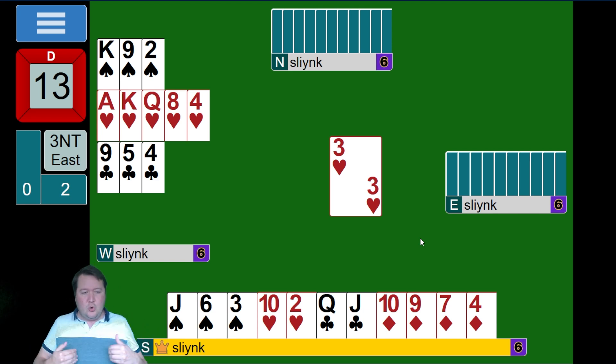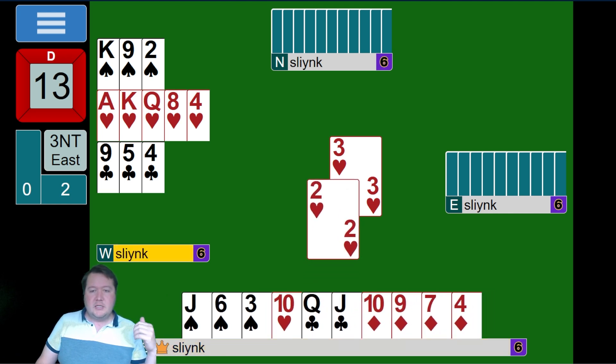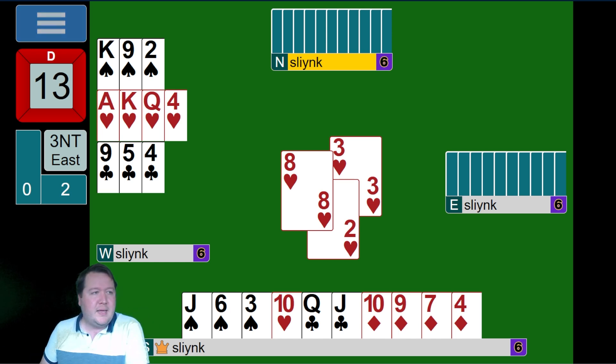The only reason for that is maybe there's a danger hand. Maybe if you're on lead, you can attack something — and that could be the spade suit. So they're trying really hard to keep the South player off lead. If you played low, what they'll be doing is sticking in a low heart, letting North win, hoping to get the Ace-King of clubs, the Ace-King-Queen of diamonds, and four heart tricks.